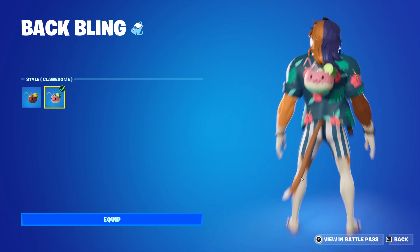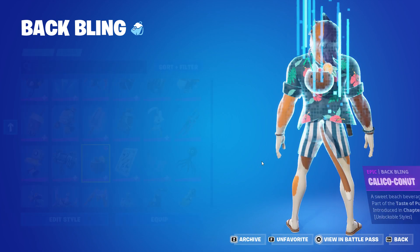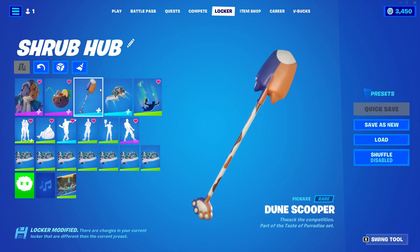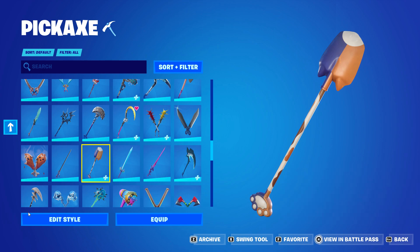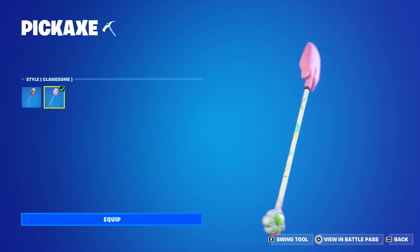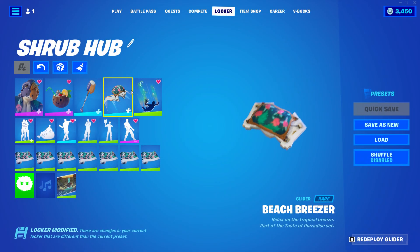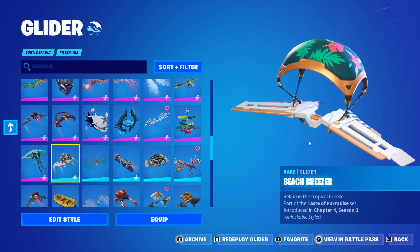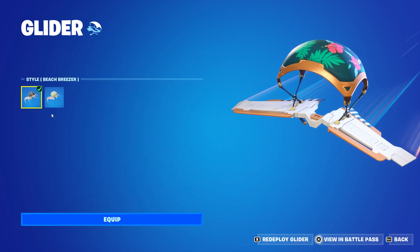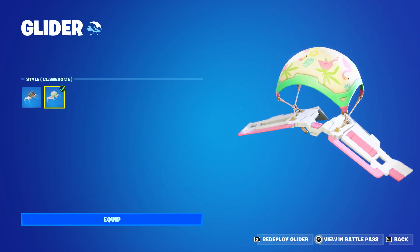Then we have the Plawson style, found on page 3 of the Quest Rewards. Then we have the Dune Stupor style, which can also be from the Quest Rewards. The default skin can be found on page 2 of the Bonus Rewards, and the Plawson style can be found on page 2 of the Secret Skin. Then we have the big green slider from the Secret Skin, found on page 4 of the Quest Rewards, with its style on page 2 of the Secret Skin.